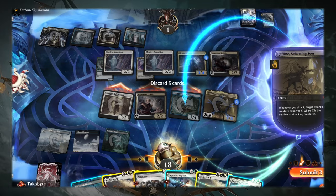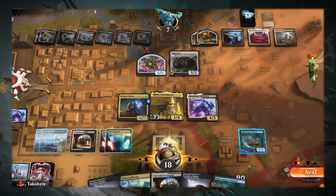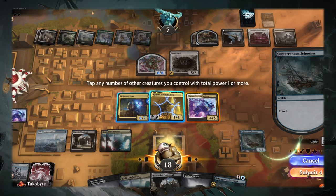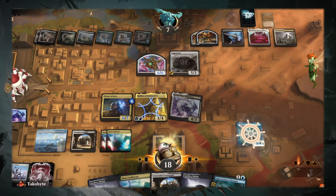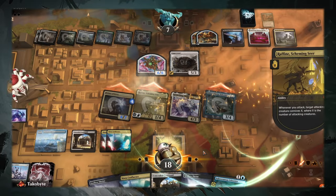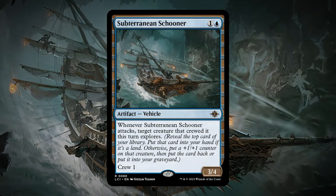You can also try to look for Grease Fang, as well as find an Inquisitor Captain that can get a Grease Fang down onto the battlefield. At the same time, Grease Fang has some synergy with the Subterranean Schooner — considering that this is a vehicle, it's not going to be the most amazing effect, but if you don't have the Parhelion in the graveyard the moment you play the Grease Fang, you get the Schooner down onto the battlefield with haste, get an additional land, or dig deeper.